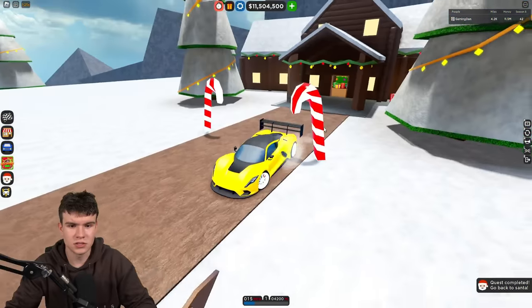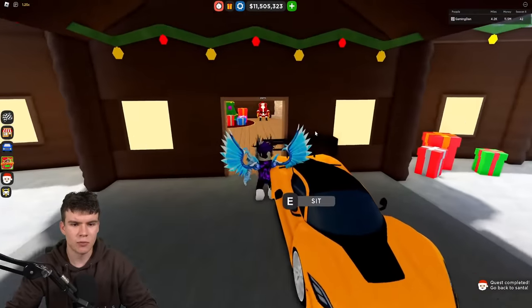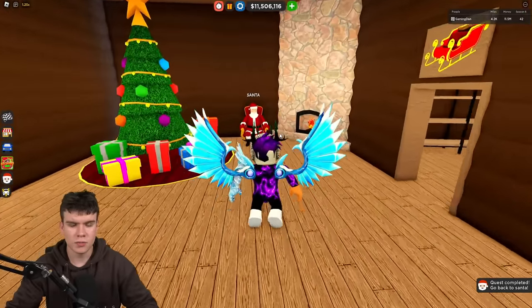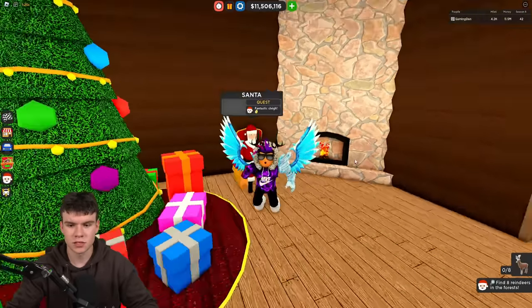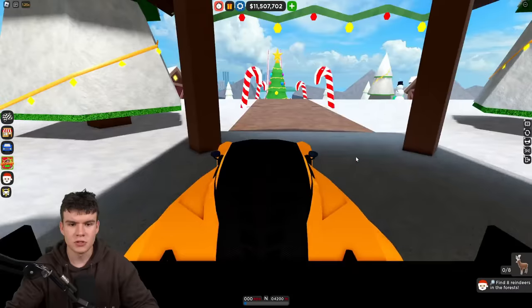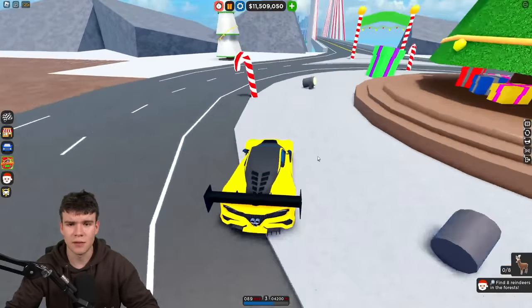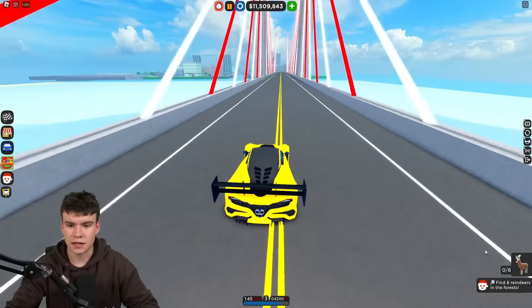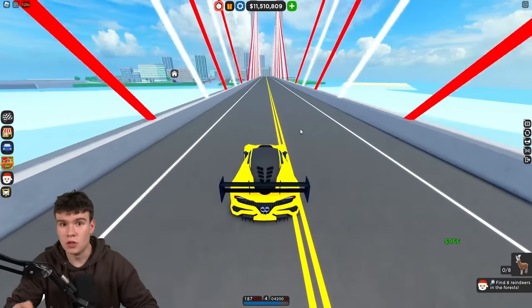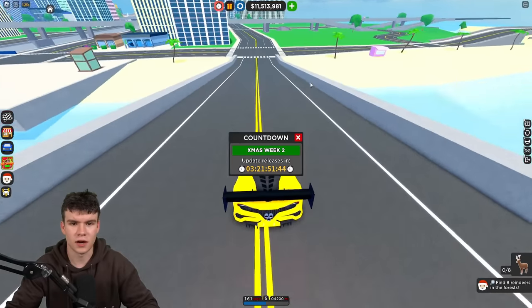All we need to do over here is just teleport to Santa. Let's teleport here right now. If we just speak to Santa, he's going to give us our next quest, which is to find 8 reindeers in the forests. I'm going to be showing you how to find all these 8 reindeers right now. These ones are a little bit different because, instead of getting images of where these will be, you don't. So you're going to have to watch this video and find out how.